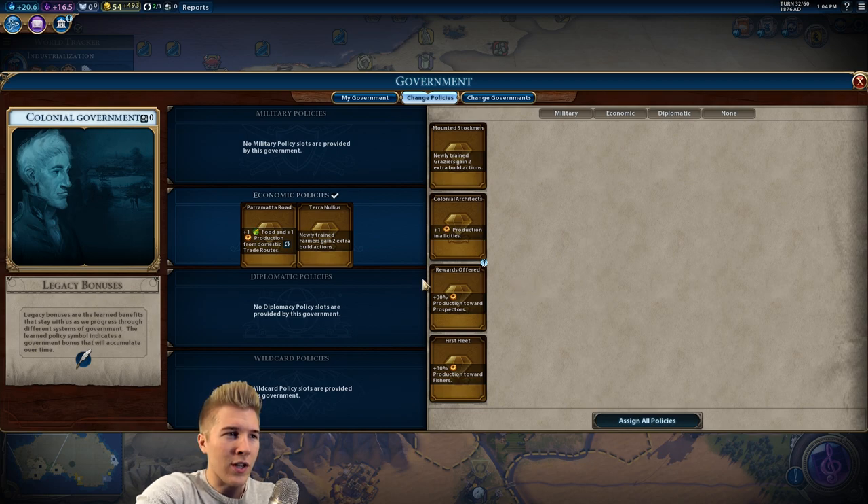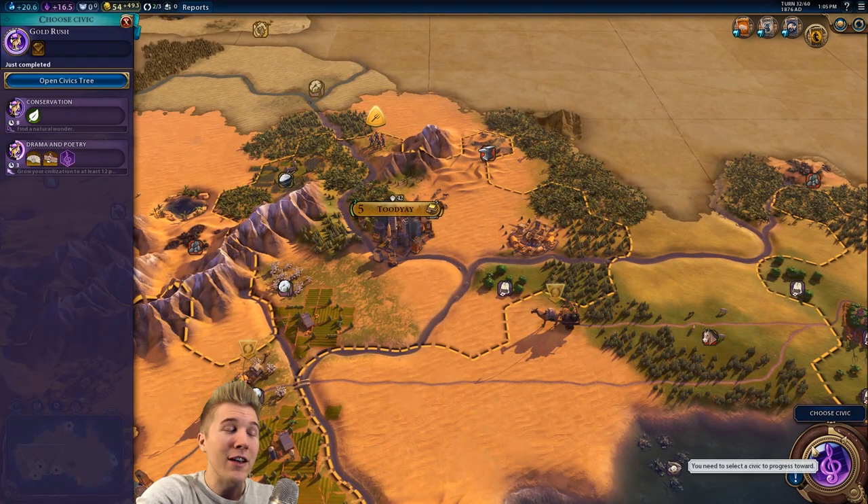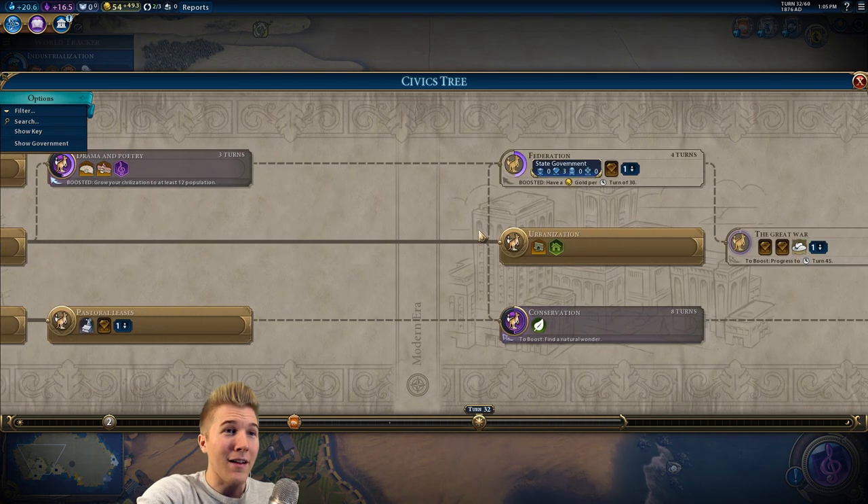30% production towards prospectors — I don't think I want this. I know that I'm purchasing a lot of farmers, so we probably want to keep that. I want to keep the food and production from domestic trade routes because we're doing a lot of domestic trade routes, not really trading internationally just yet. I think I'll go one more time with the farmers and then switch to grazers. That way we can put down our Outback stations here — not Outback Steakhouse. I'm going to slip up and say it on accident, I'm pretty sure.